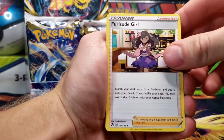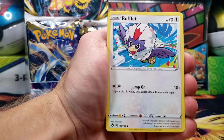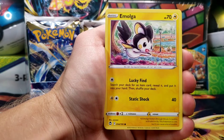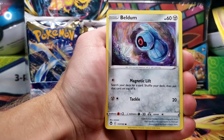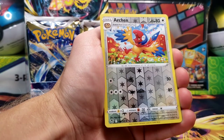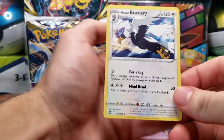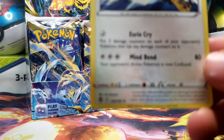We got Golbat, Furisode Girl, Donphan, Rufflet, Fennekin, Durant, Emolga, Beldum, Archeops Reverse — there we go — and a Hisuian Braviary for the rare. Let me see if I can get this to focus.